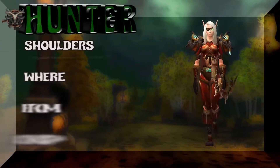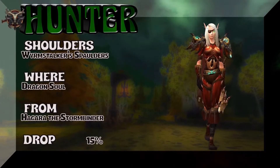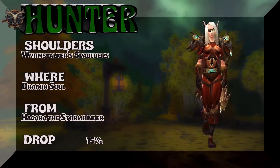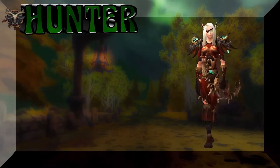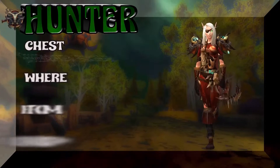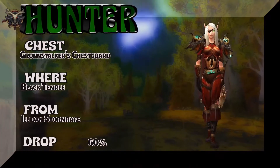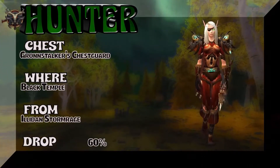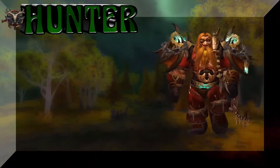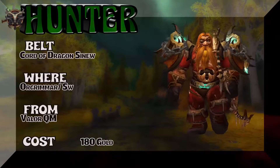Starting off with the shoulders — the Wyrmstalker Spaulders from Dragon Soul; Hagara the Stormbinder, 15% on the drop rate. Moving on, the chest is something you can get out of either Legion or Burning Crusade — Burning Crusade would be the Black Temple; Illidan Stormrage, 60% on the drop rate for that old tier chest piece. Moving on, we have a dwarf with the belt — Court of Dragon Sinew from Orgrimmar or Stormwind valor quartermaster.